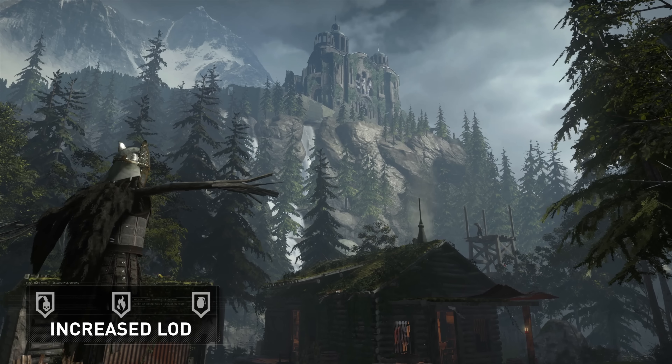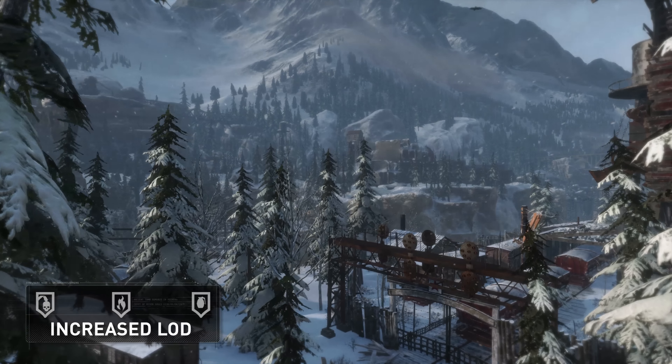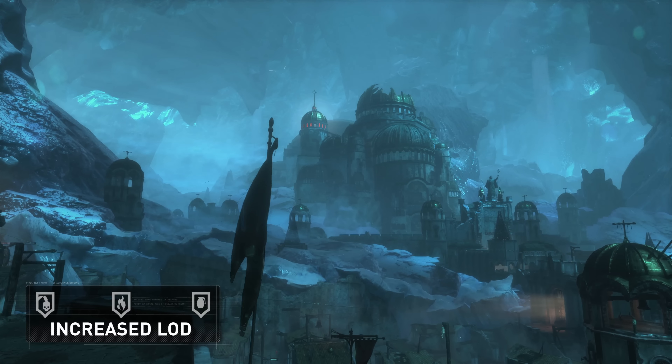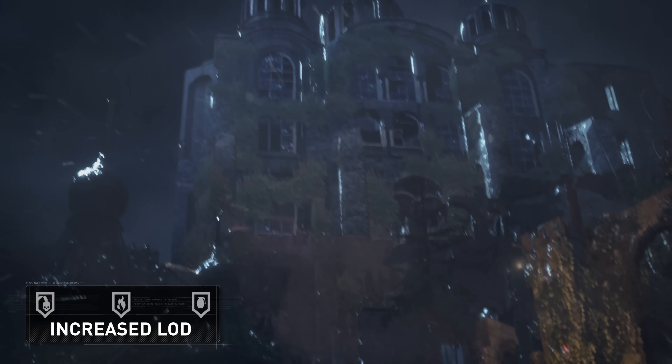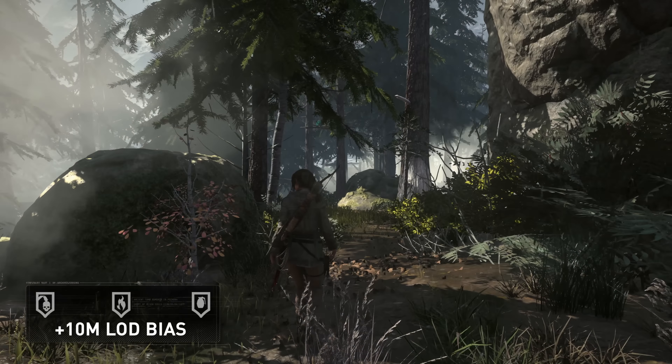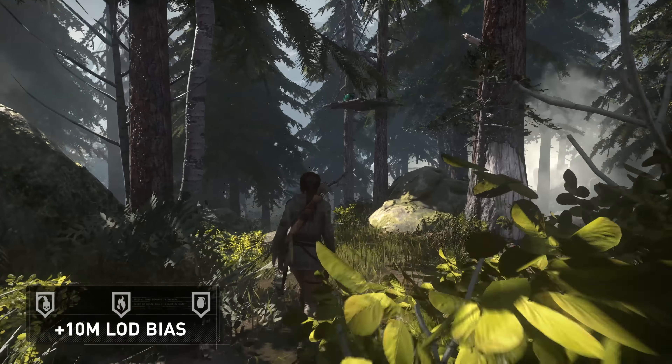With the increased power available on the PlayStation 4 Pro, we were able to enhance the geometry in objects like buildings, so they have significantly more detail when viewed at a distance. As a result, hub spaces feel even larger now, and aid the player's exploration. All level of detail distances were retuned, so that objects retain higher resolution as they recede into the distance.